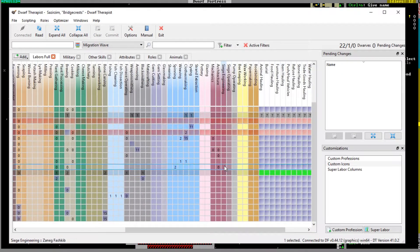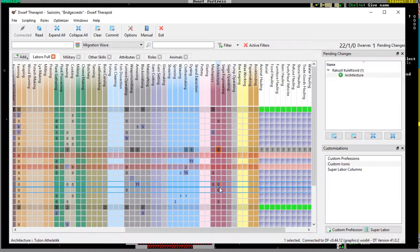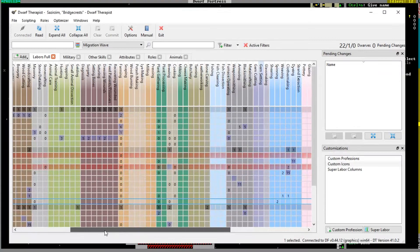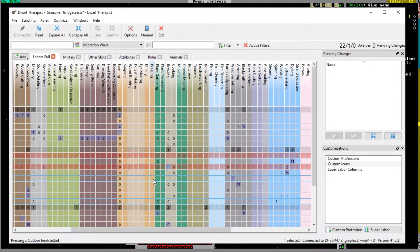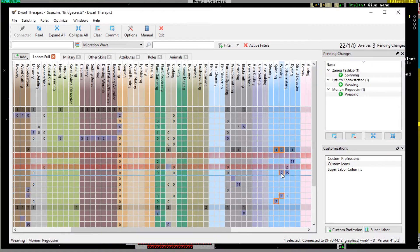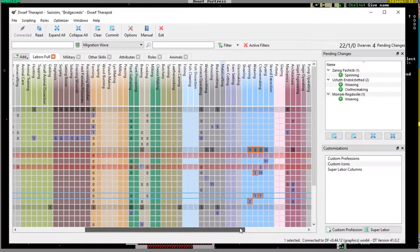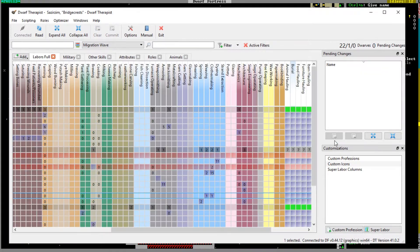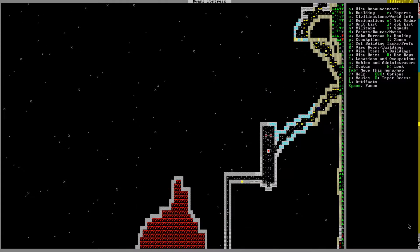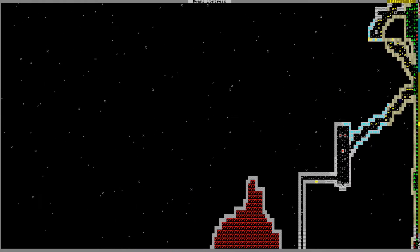We're gonna need spinners — a spinner to make the silk into cloth. And weaving — nope, that's not turned on. The blue ones. I can't see the mouse over this thing. That seems fine — should be able to do things now. Get rid of that. No sidebar, only dwarves.